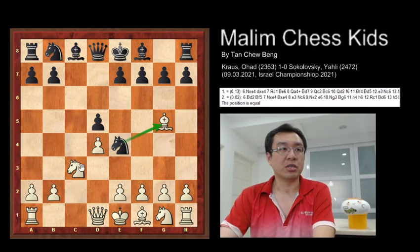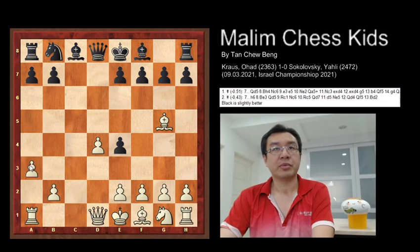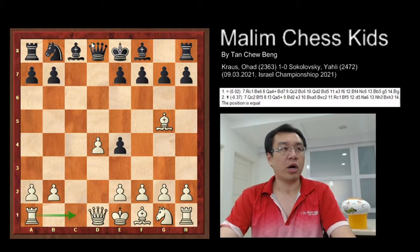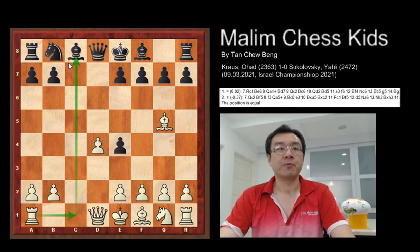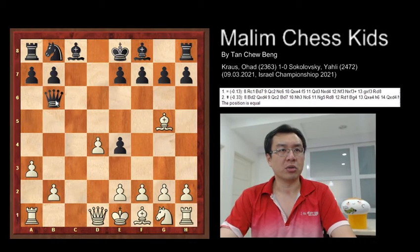After this, the knight captures: knight takes d4, and pawn takes d4. White continues to play a3. The better move at this point would have been moving the rook to c1, trying to attack. But a3 was played, and after this, queen to b6 — trying to attack both the b2 and d4 pawns.